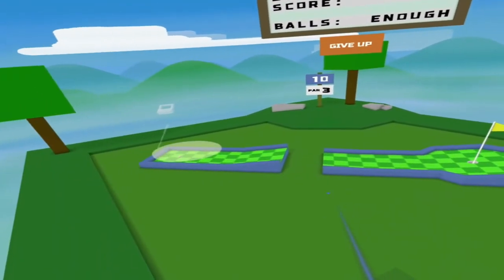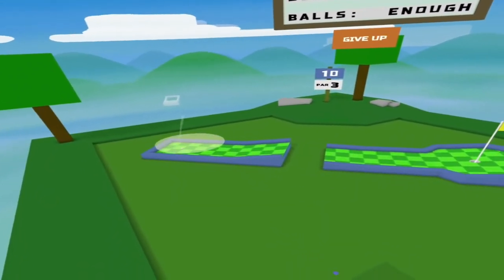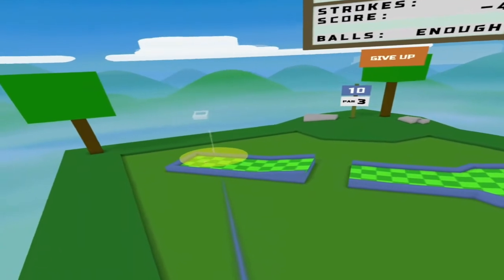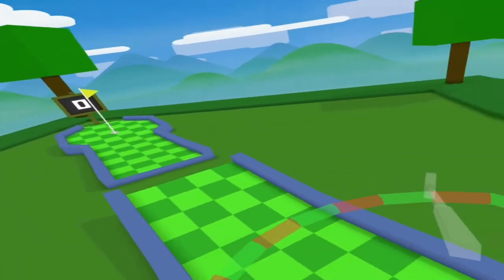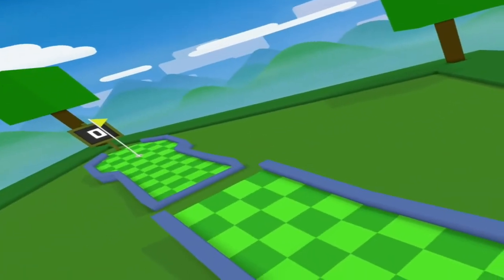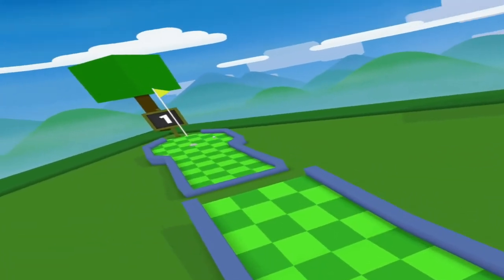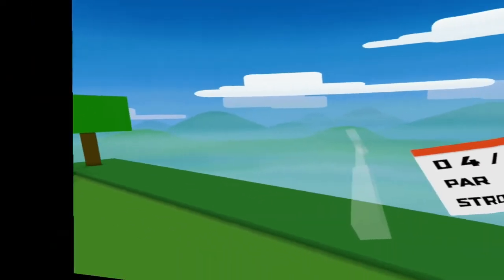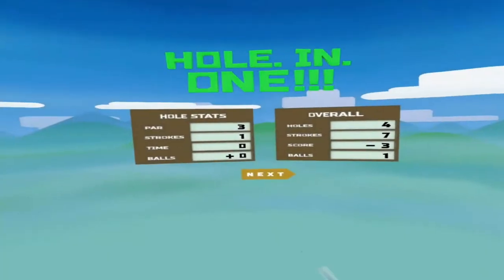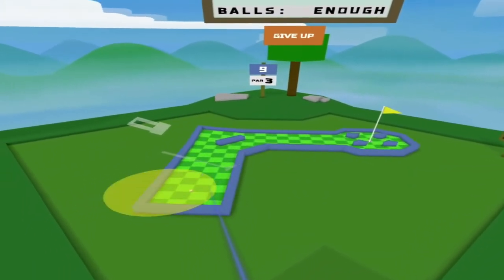Oh god, it's a jump one - I can't do it from there. I'm gonna have to teleport. Here we go - if I get it straight I can get a hole in one here. Yes! There you go - that was awesome! That was perfect, just what I wanted.